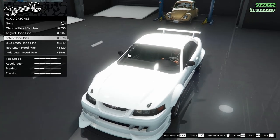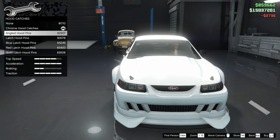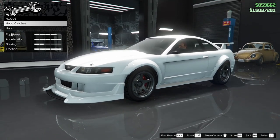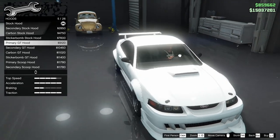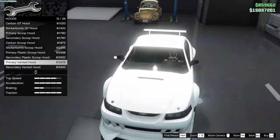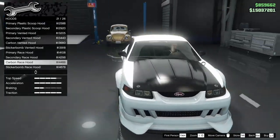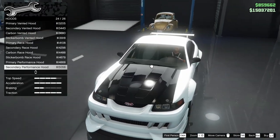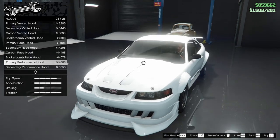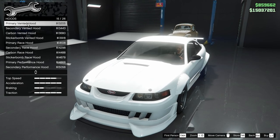For the hood, we have hood catches — cute little eyebrows, it looks so bulldog-like in the front. I think the chrome hood catches are good enough. We've got a bunch of giant intakes I'm not really digging. The primary vented hood looks really good. I don't like any of the carbon hoods — it's not placed particularly well on this car. The primary performance hood is a little too extra — those are like alien eyebrows. Yeah, we're going with the primary vented hood, no-brainer.